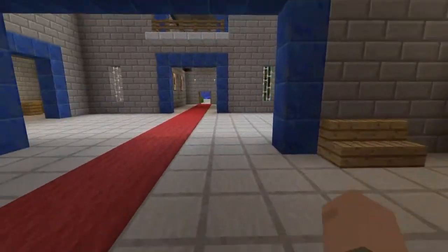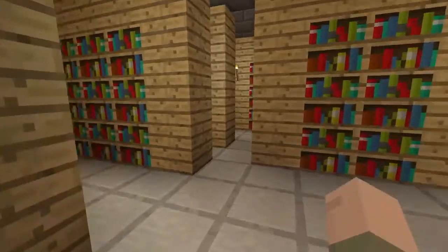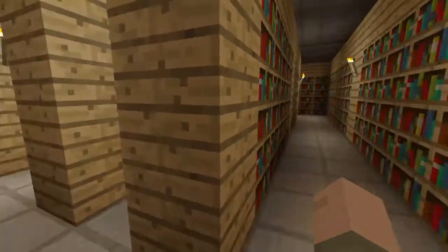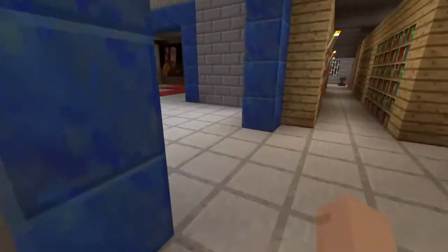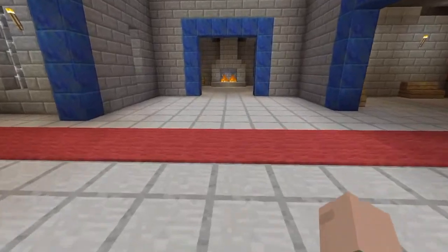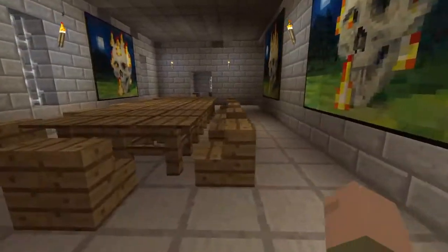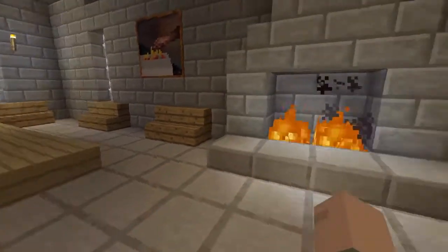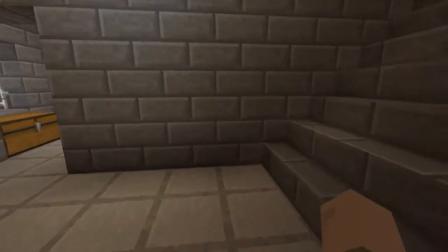We'll go this way first into the huge extensive library that we've got and have a look at the map that we've brought from the chateau. Over here we've got our dining room area - this dining room and entertainment area has a little stage and raised dance floor so you can dance or performers can perform on there.